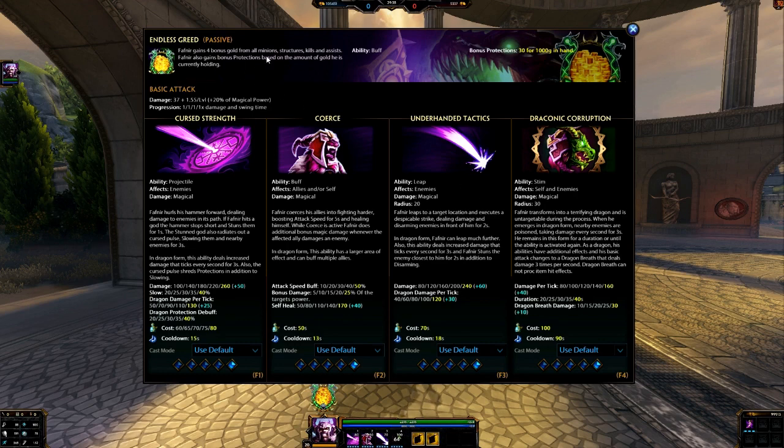Starting with his passive: he gains bonus gold for minions, structures, kills, and assists, which is great for support. As well as when you have 1,000 gold in hand — meaning you have 1,000 gold you haven't spent yet — you have extra protections, which is really good. However, you don't always get a full build as support. But if you do get ahead, or if you can make it in the solo lane and get your build done faster, you'll have those bonus protections. I find it a pretty nice passive to have.